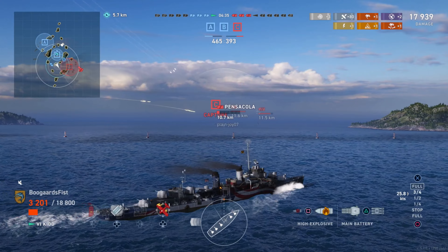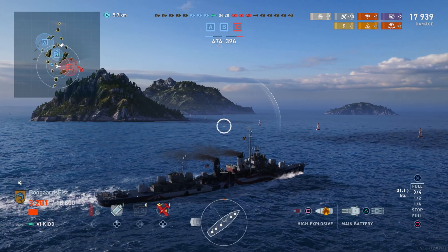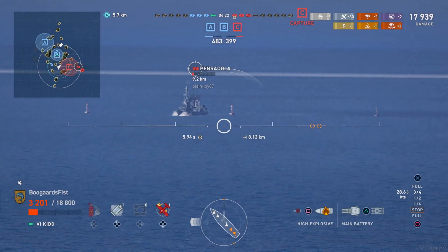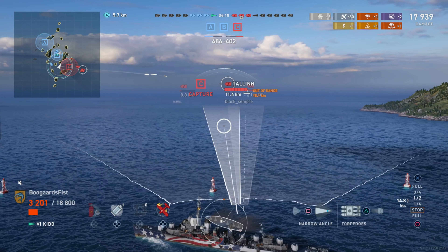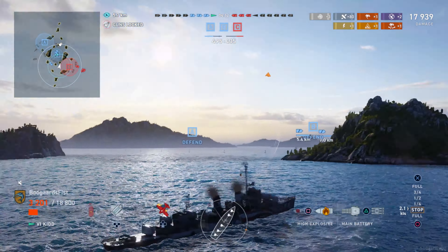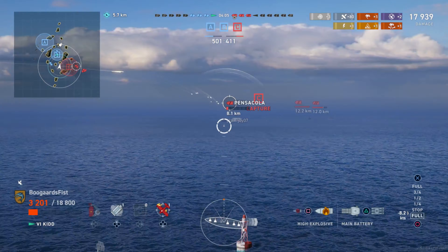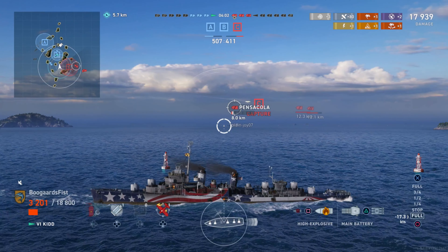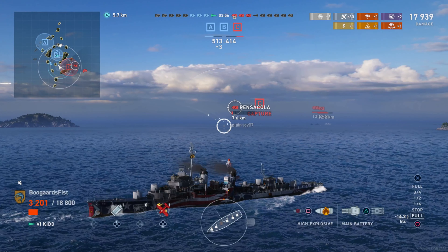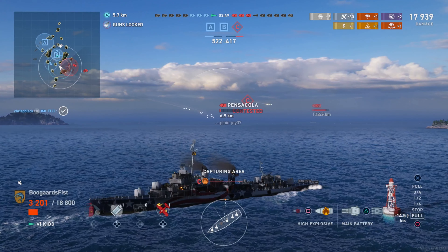Combat in this game, on a conceptual level, is just a trade of damage per minute. There are various ways to affect your opponent's ability to output damage — you can limit it by angling and so forth. You can defensively or offensively alter the damage per minute trade. Here, our team's sending out a lot of potential damage per minute. They're not hitting all their shots necessarily, but basically all this potential damage is not being reciprocated. Red has nothing to shoot at, and this is an uneven trade.